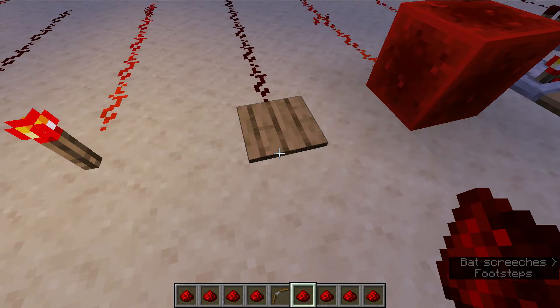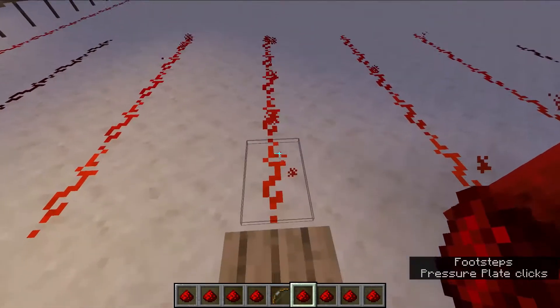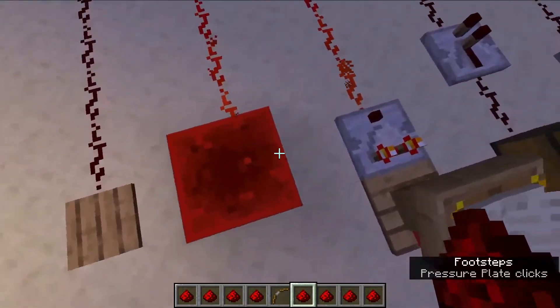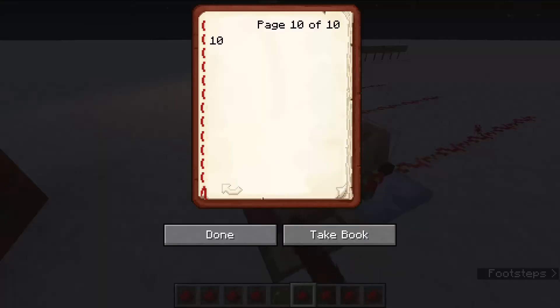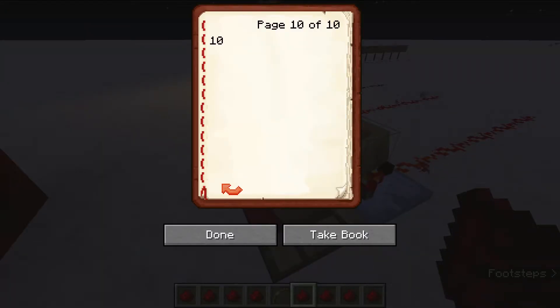You can use a pressure plate to get that. You can use just a block of Redstone. You can use, actually, a lectern, which measures what page you're on.